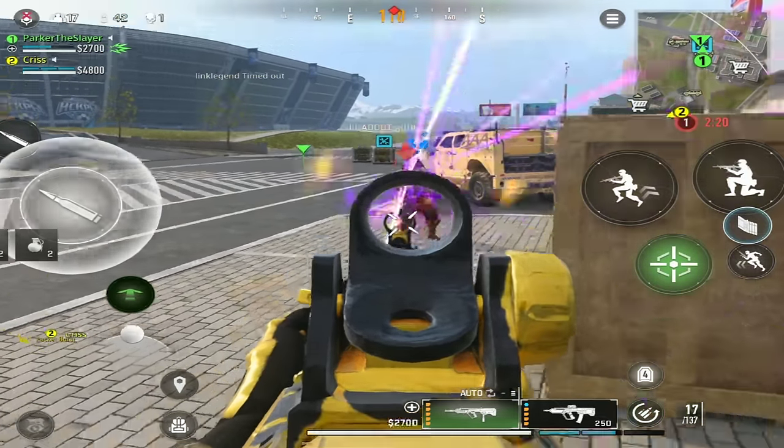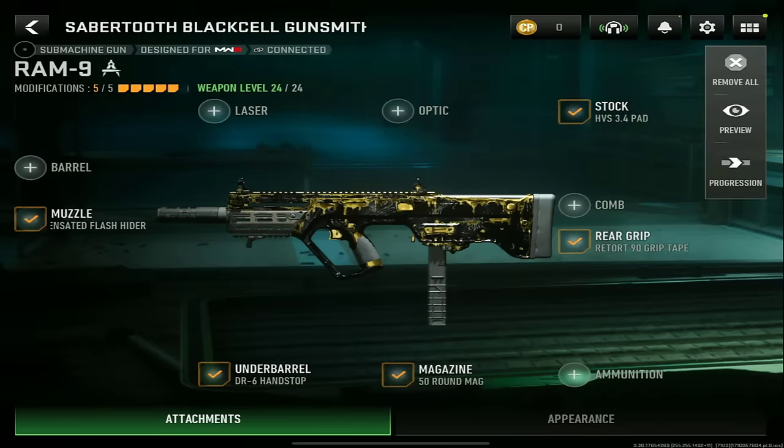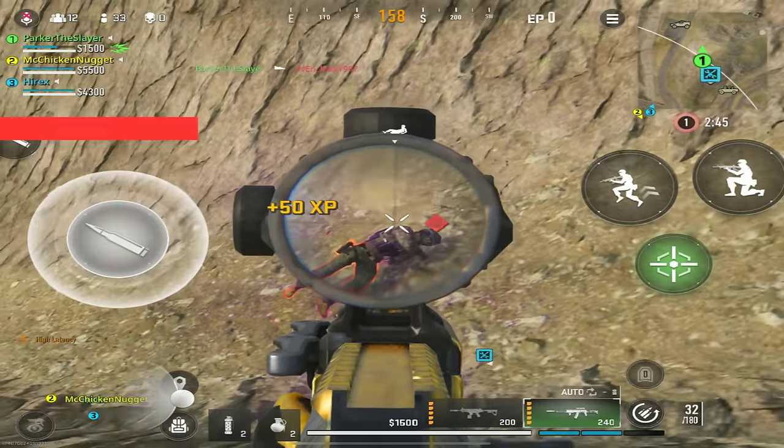The RAM-9 is another meta SMG that's a mixture between the HRM-9 and the AMR-9. It has really good damage, fast firing rate, and can be used somewhat effectively at medium range. For the loadout: stock, the HVS 3.4 Pad; muzzle, the Zemm 35 Compensated Flash Hider; underbarrel, the DR6 Hand Stop; magazine, the 50 round mag; and rear grip, the Retort 90 Grip Tape.